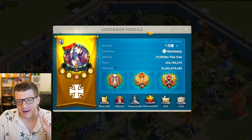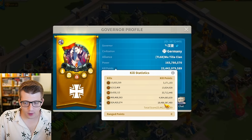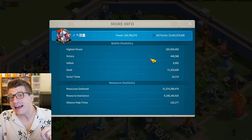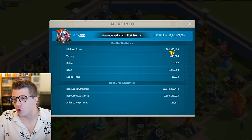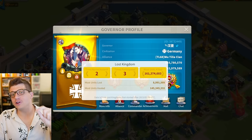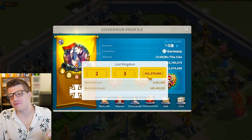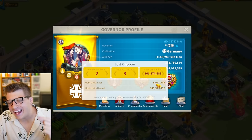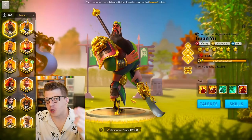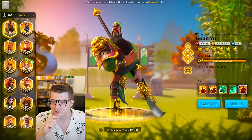Let's start by taking a look at Burger's governor profile. His kill point breakdown is obviously super impressive: 18.5 billion kill points from tier 5 units and almost 5 billion from tier 4 units. He has a highest power ever of just over 200 million with over 71 million dead troops. Looking at the lost kingdom stats, the most units he's killed in a single KvK was 161 million with almost 9 million dead troops and 145 million units healed - this account is absolutely insane.